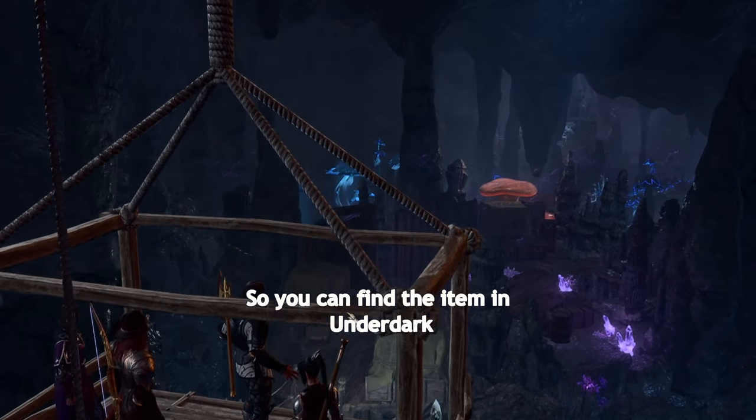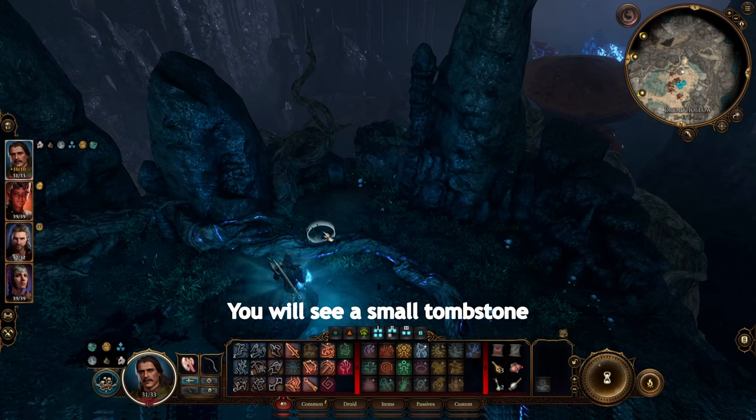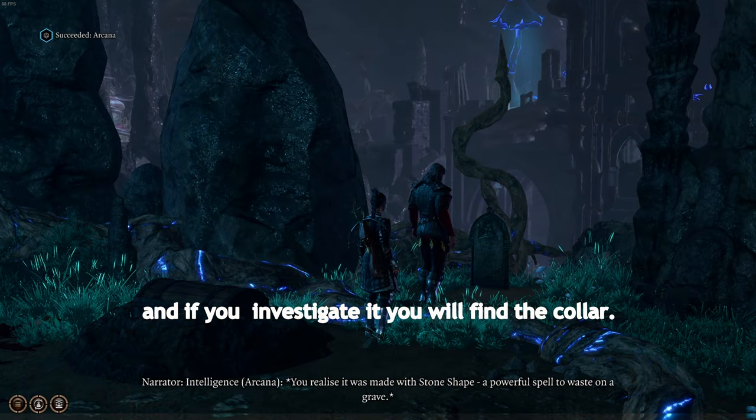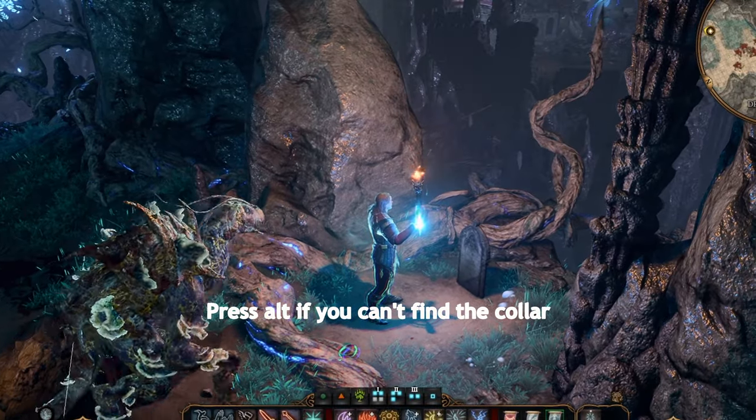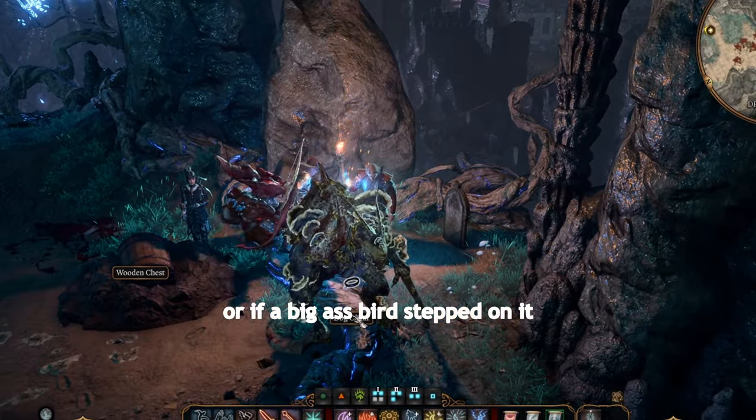You can find this item in Underdark, right over here. You will see a small tombstone and if you investigate it, you will find the collar. Press ALT if you can't find the collar on the ground, or a big ass bird stepped on it.